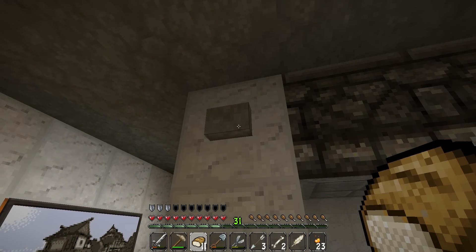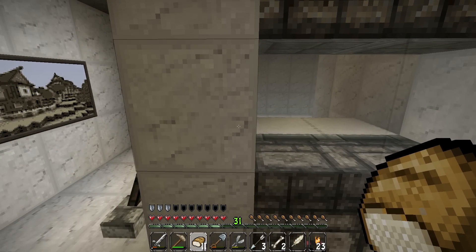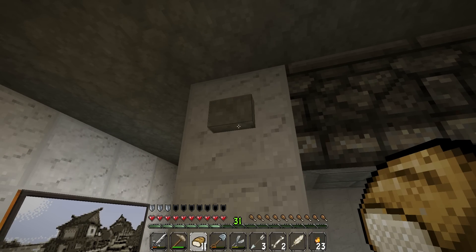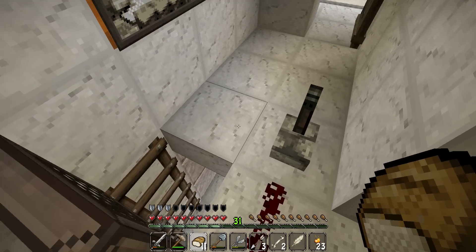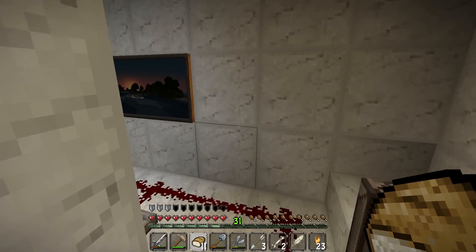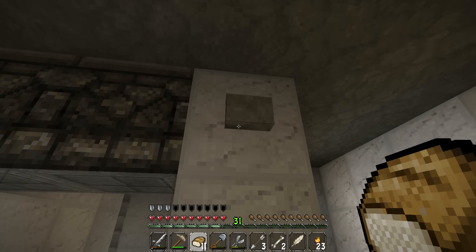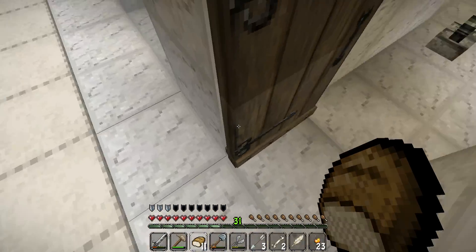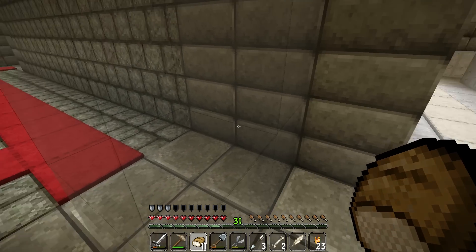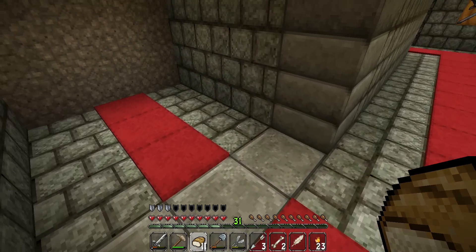Just want to hatch a chicken. I'll try to see if I can get one out of this. There we go — it really did not like me. Alright, this will have to grow up and we'll have to get more eggs. But yeah, this is pretty much my house so far.